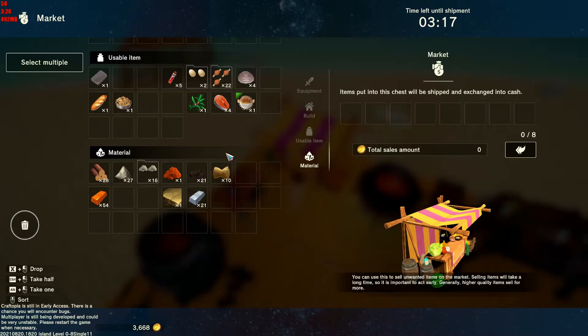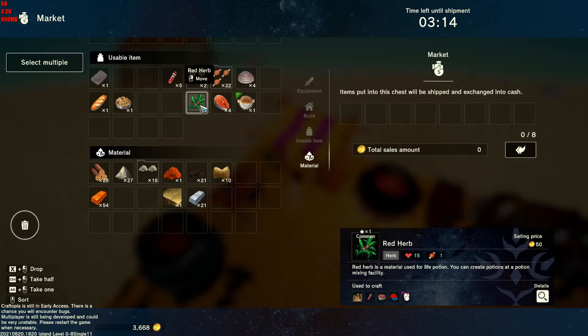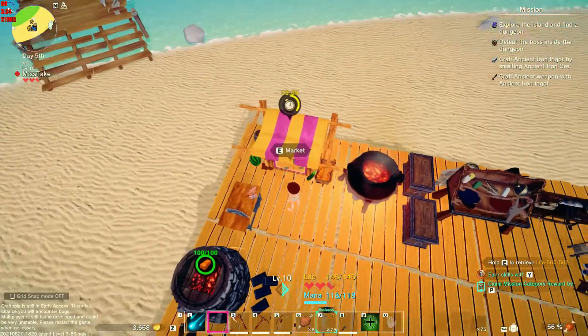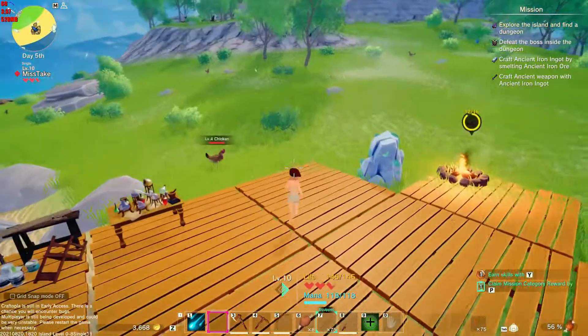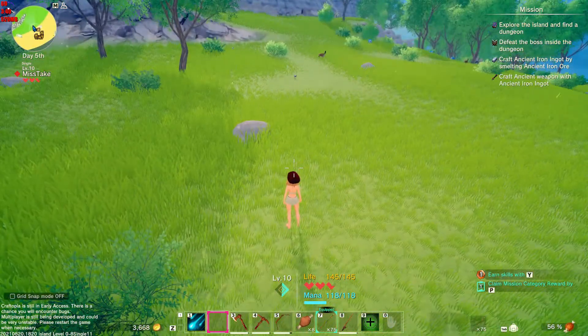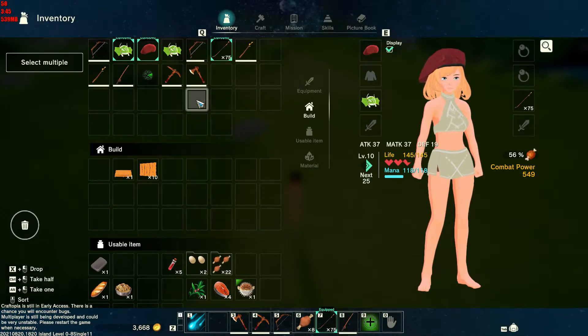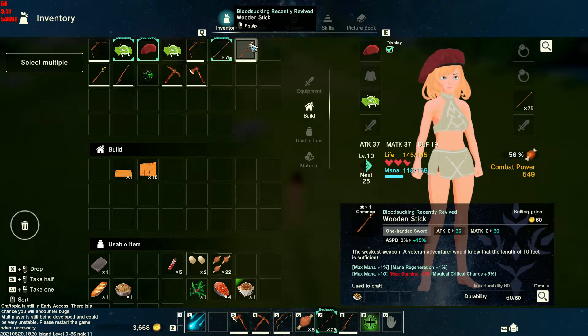Well, I guess we won't be advancing the age. Let's do the other thing then. I seem to have no whipping. What do we got here? Bloodsucking, recently revived. Max mana plus one, max gen plus one. This is going to help me because I do have a powerful magic skill that I'm going to rely on for a lot of my damage. Attack plus one. This is in mint condition as well, so we're just going to fire it down there.